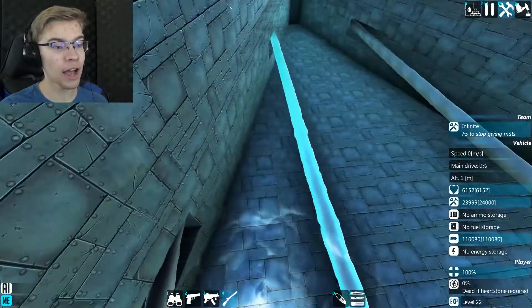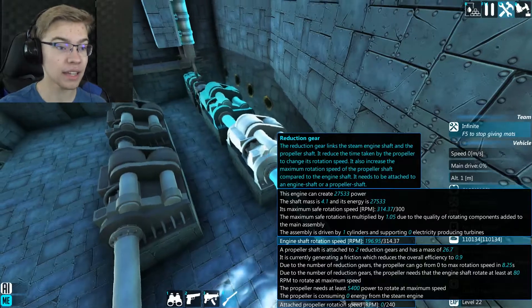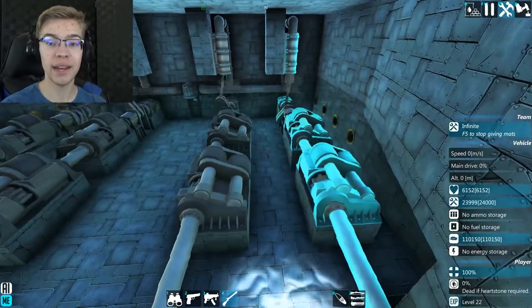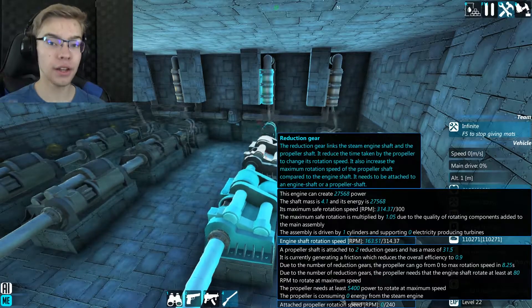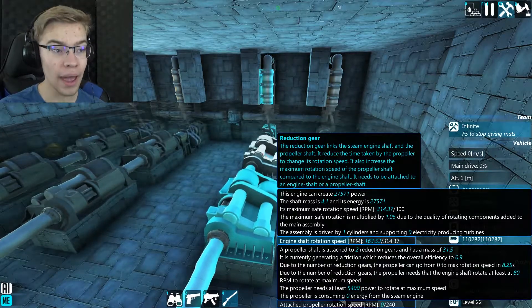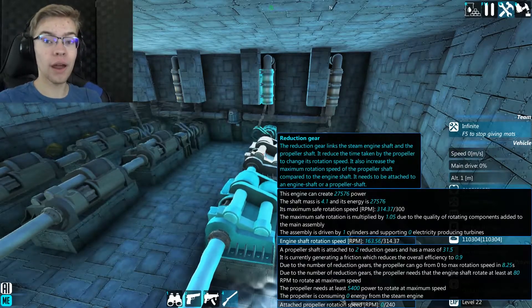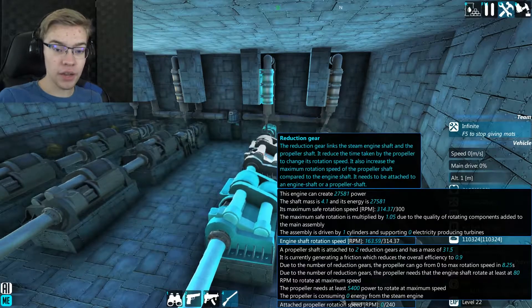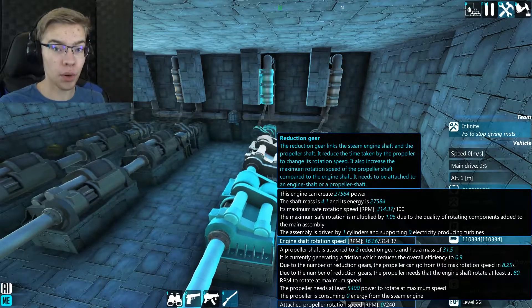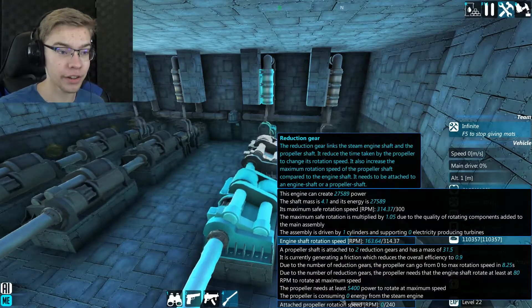I even tested it where if I chop off the propeller shaft to make the mass equal to this one, they spin at the exact same RPM. The less mass you have, the higher RPM your engine revs with the same steam pressure, and if you can rev it higher with the same boiler, that means you can actually cut down on the boiler or the burn rate to be more efficient and burn less material.